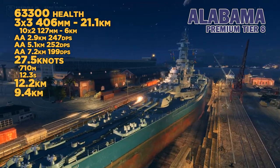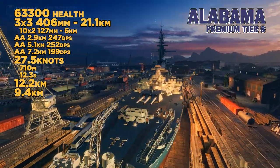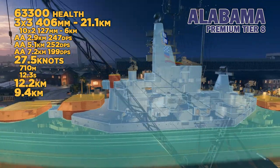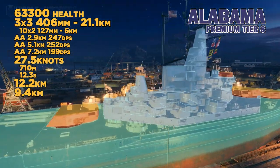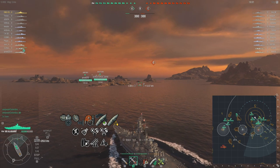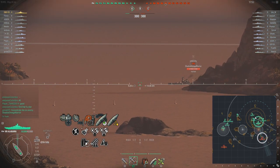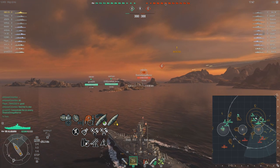At tier 8 again, we have the premium Alabama — recently released, nine 406mm guns, great AA again. The AA is slightly tweaked at mid-to-long range compared to the North Carolina, but it's basically the same. 27.5 knots, great speed. It's a shorter ship than the North Carolina with a faster rudder shift, so it feels a little more nimble. Concealment is slightly worse, but no one will really notice the difference. What you get is accurate guns, great AA protection, good torpedo protection, and good agility — it's a great package.